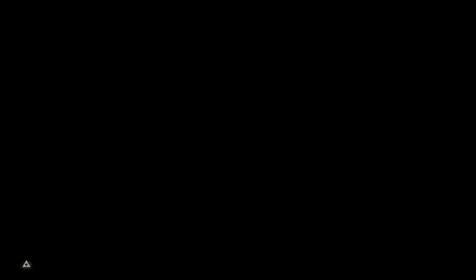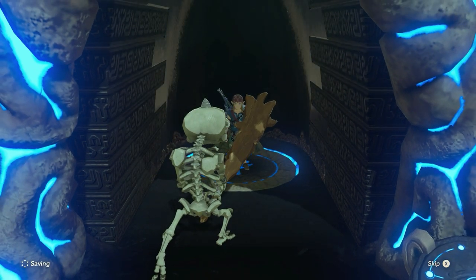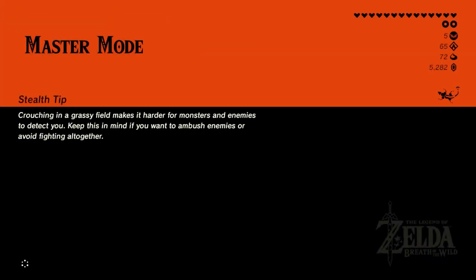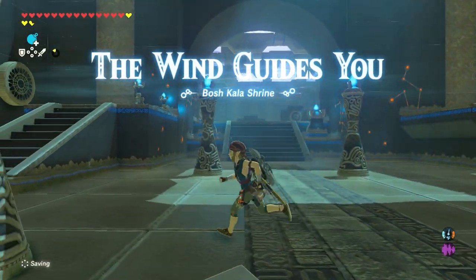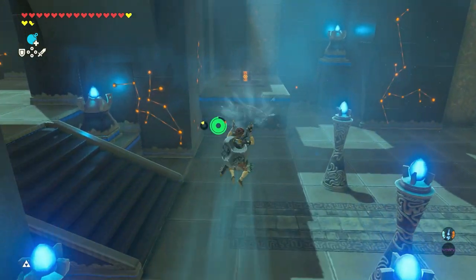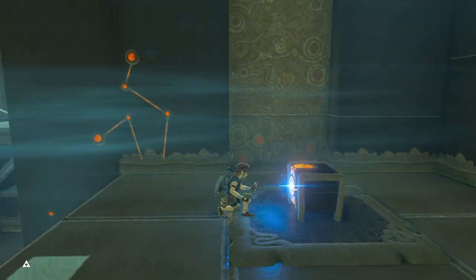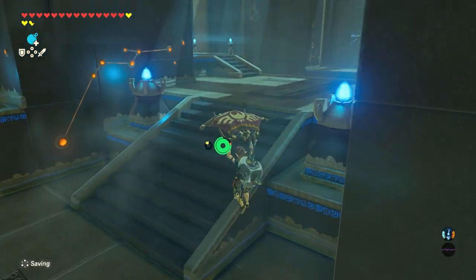You guys know I'm not gonna end the episode entering a shrine and not complete it. Hold on guys, I'll be right back, I just want to do a shrine real quick. Funny how it just freezes the enemies right there. Alright, what do we got. The wind guides you — oh I remember this shrine, it's like one of the first shrines you're supposed to do but I must have just missed it. We kind of did go out and about off the beaten path when we were first starting this playthrough.